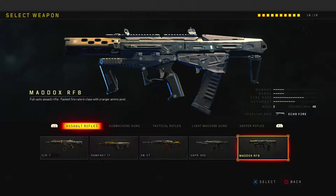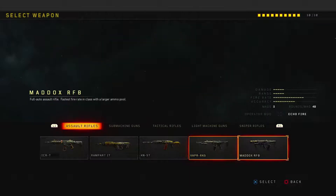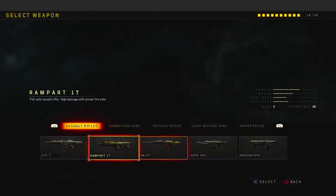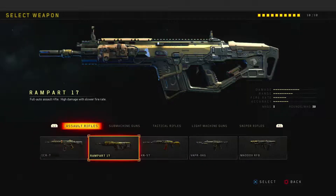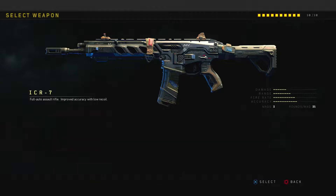As for the main ARs, I'm going to try them out. The Maddox, Vapor, and KN are still extremely usable but they're all basically the same gun. Keep in mind the Vapor doesn't have grip, so either learn the recoil pattern or choose your gunfights wisely. The Rampart is a little better but still doesn't quite compete with the ICR at long range. The ICR didn't get touched at all. Let's hop into a free-for-all and find out.